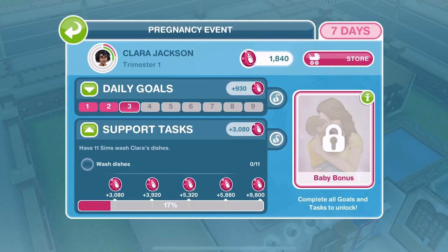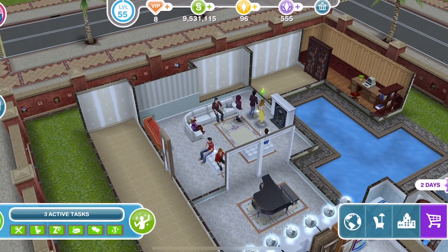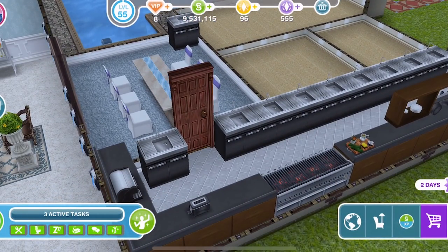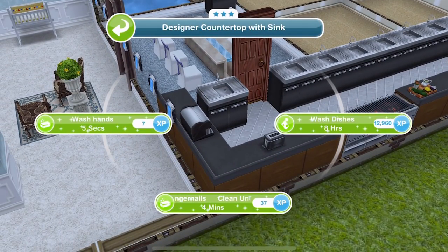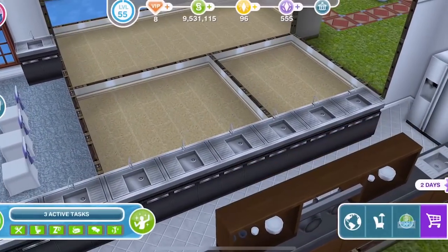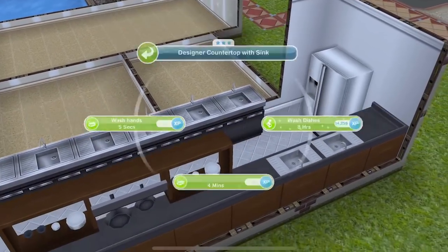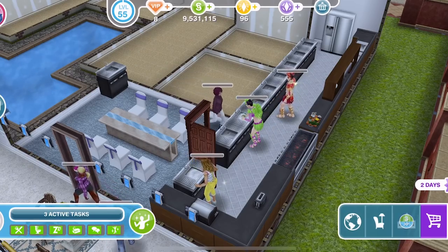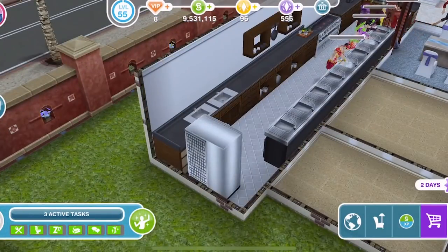Have 11 Sims wash Clara's dishes. Someone has commented on a previous video - actually a lot of you have commented about things you're not understanding. Someone asked how to wash Clara's dishes - do you have to do it in her house? You don't have to wash them in her house, you just need to click on a sink. I've lined up 10 Sims here using 3-star sinks because they're the shortest time - wash dishes is 8 hours. You can only have 10 Sims in any one house, so I'll go to another house to get one more Sim, giving me 11 going at the same time.